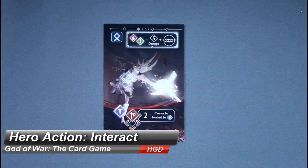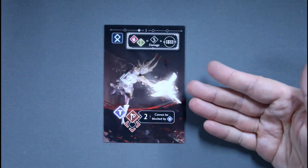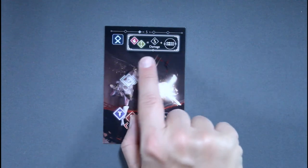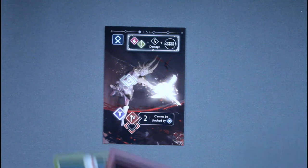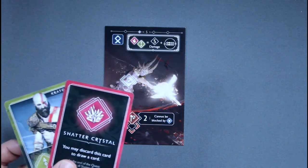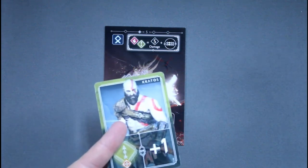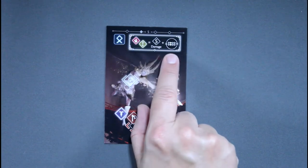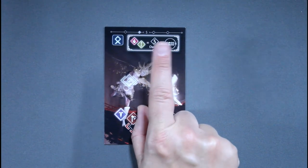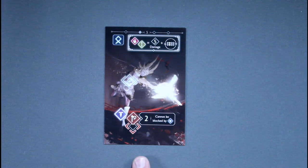Some scene cards feature special elements called interaction spots, allowing players to interact with the scene to cause a variety of effects. Each spot has its own requirements, and a hero in the matching column may discard the required cards to trigger the effect. Discarded cards do not increase the rage meter — even if they have a rage symbol, they go straight to the discard pile. Triggering the effect causes certain consequences, such as dealing 5 damage to an enemy and flipping connected cards.